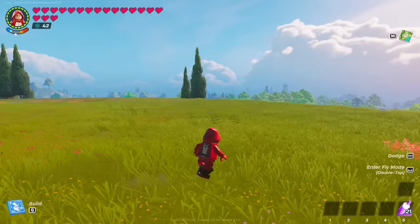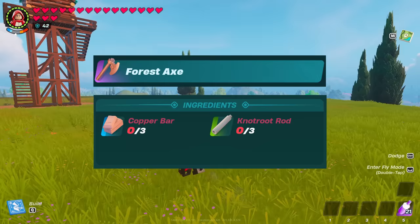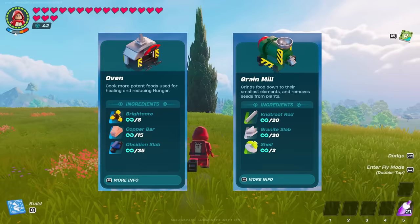For example, to craft the forest axe you need three copper bars and three knot root rods. So for this, go ahead and duplicate the oven and the grain mill. Hopefully this video was useful — make sure to hit that like button and subscribe, and I will see you in the next one.